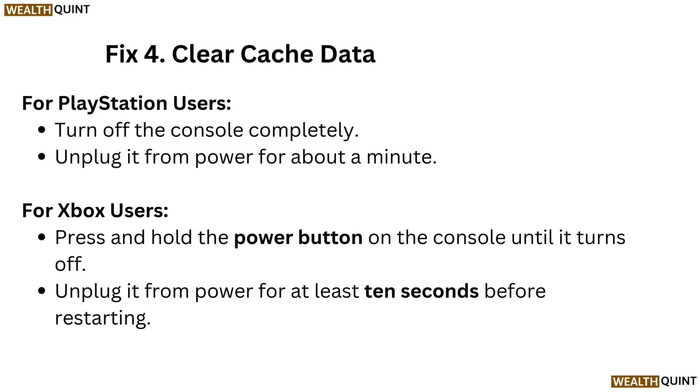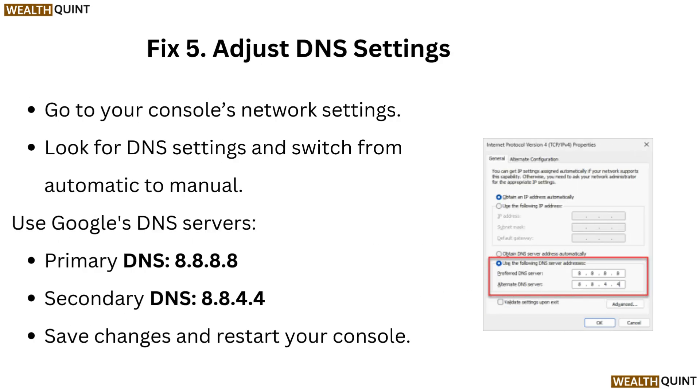Fix 5: Adjust DNS settings. Go to your console's network settings and look for DNS settings. Switch from automatic to manual. Use Google's DNS servers: Primary DNS 8.8.8.8, Secondary DNS 8.8.4.4. Save the changes and restart your console.